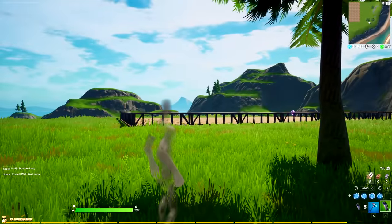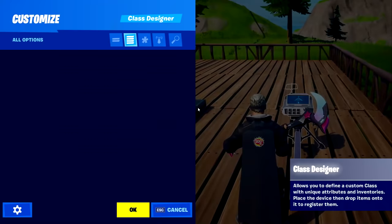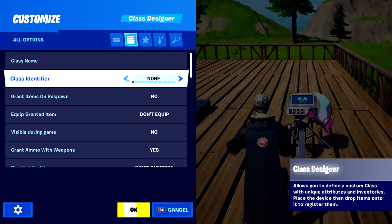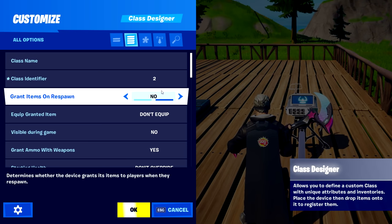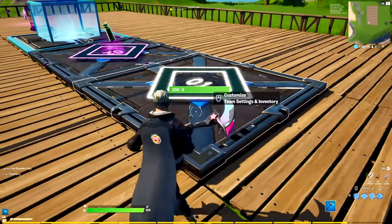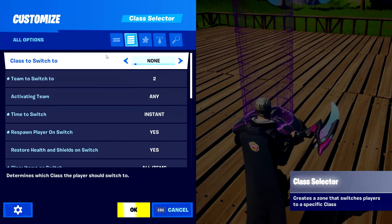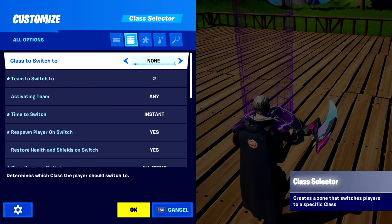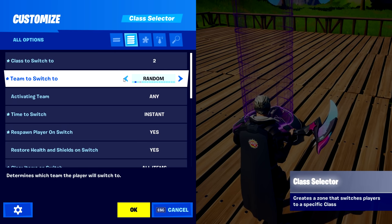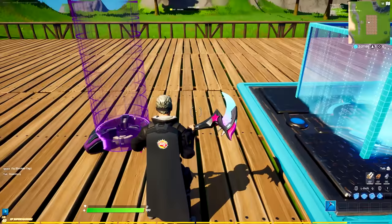I'm also going to show you how to make this with the class system, in case you cannot do this with teams — like if your game already has teams or team limits. All you have to do basically is instead of teams, use classes. Class one is for the normal players and class two is for the shadows. Make sure you set all the same settings in here, because it's basically the same device as the team settings and inventory device. If you use classes, don't use 'change team' — you have to use 'change class', so instead of team two this would be class two. Then put 'don't switch' for the team. That is basically all you have to do if you want to use classes, and it will still work the same way.